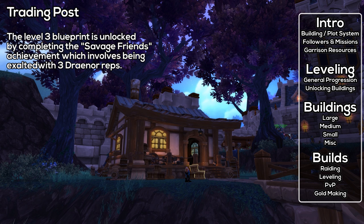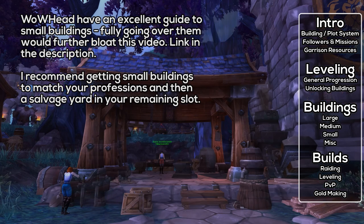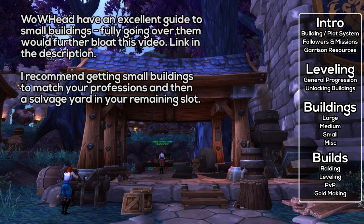Now I'm going to cover small buildings. In the interests of guide length, I'll cover the profession ones with a graphic. Small buildings are generally profession-related, with the exception of the storehouse and salvage yard. The work orders for profession buildings involve turning in five of a common crafting material in exchange for one rare-quality cooldown crafting material — similar to the daily cooldown system. You can also assign followers with matching traits to these buildings to increase work order yield. Characters with both the profession and the building get access to Draenor crafting recipes and the most powerful crafted items.